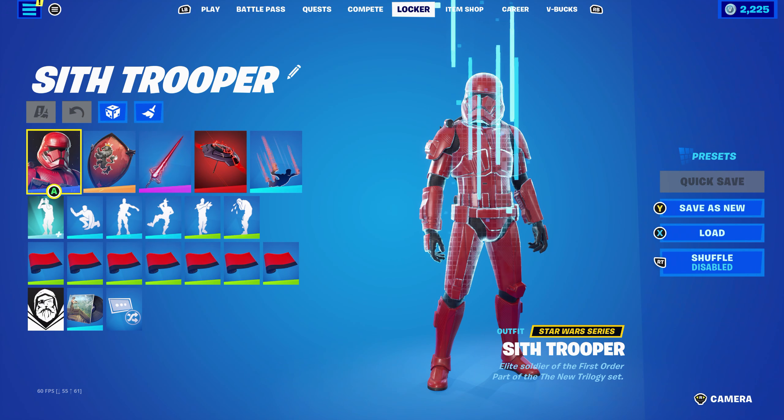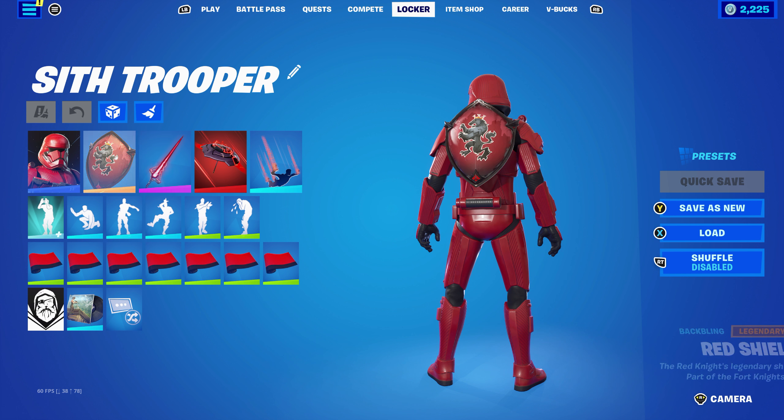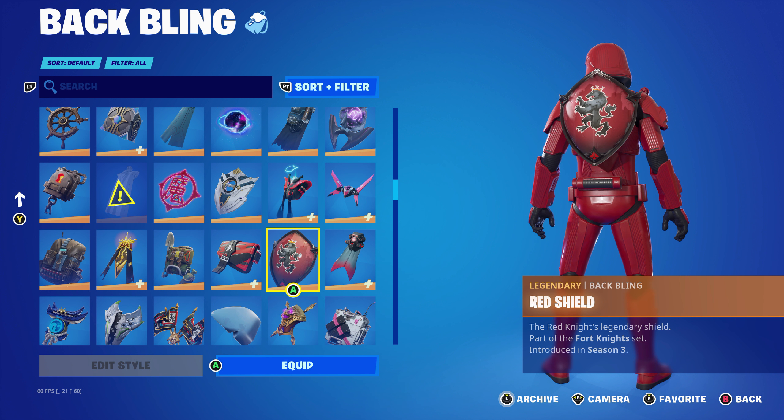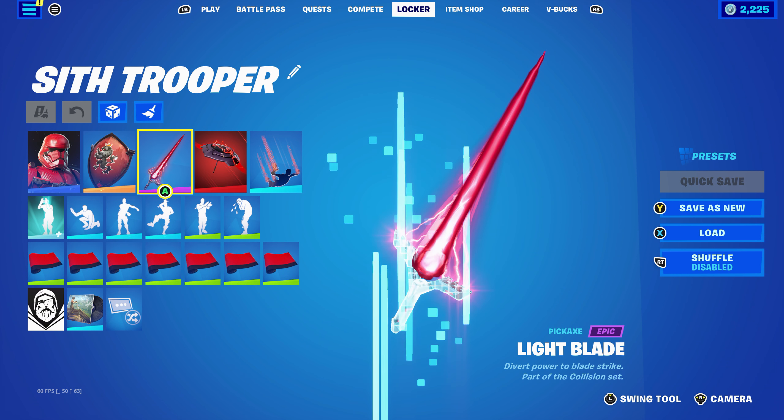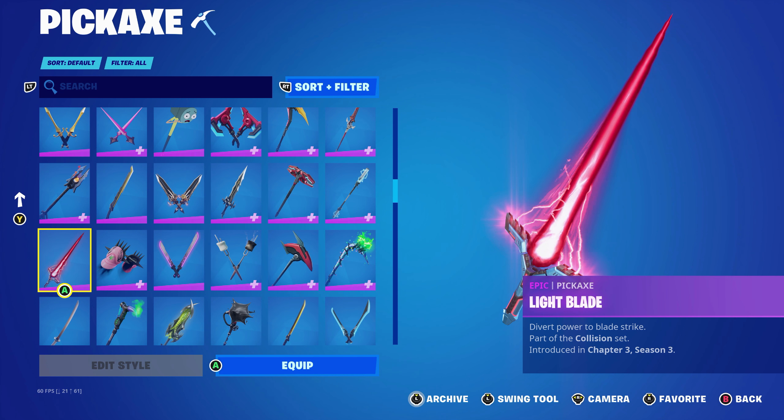The umbrella is the Mighty Marvel Brella, which is a Victory Umbrella from Chapter 2, Season 4 — great for the red and the black. The contrail is a Collection system, introduced in Chapter 1, Season 5. The wrap is the Menacing Presence, which is Darth Maul's weapon wrap, part of the Prequel Trilogy set, introduced in Chapter 4, Season 2.